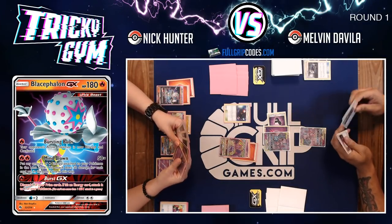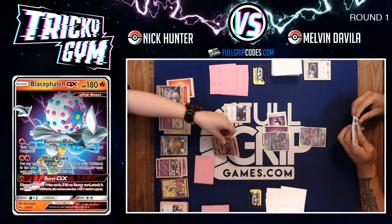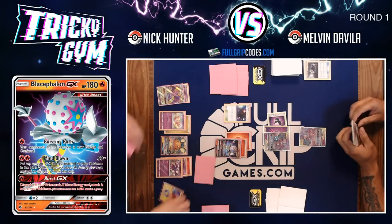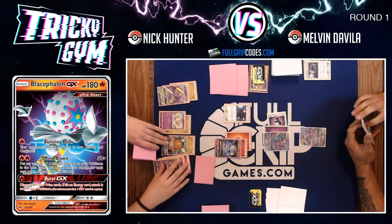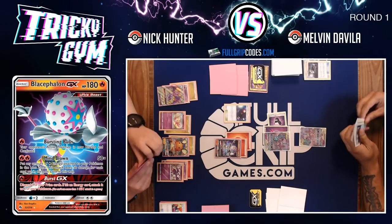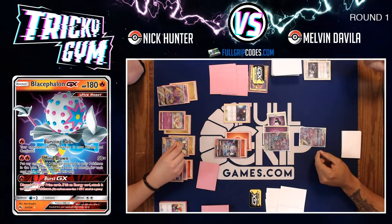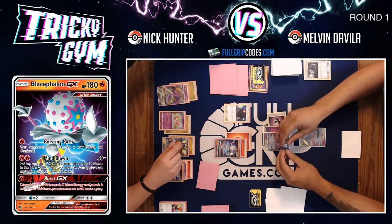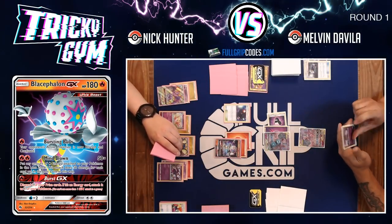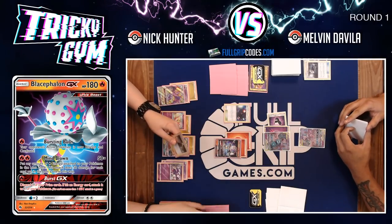Nick energy switches off the Blacephalon, retreats the Naganadel, and charges up fire energy, getting maximum usage out of all his energy this turn. Two lightnings come out with Dance of the Ancients. Nick opts for Bursting Burn again — an ideal play — putting Mewtwo at 70 damage total, just four lost zone fire energies away from being knocked out with a Mind Blown. At this point Nick is in total control.